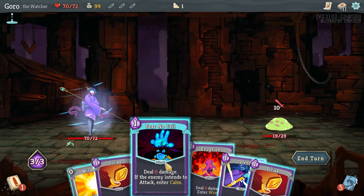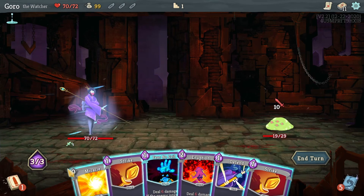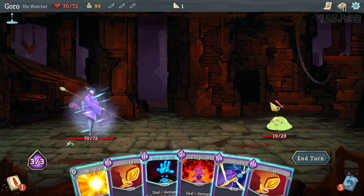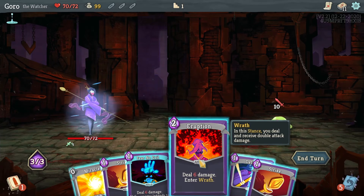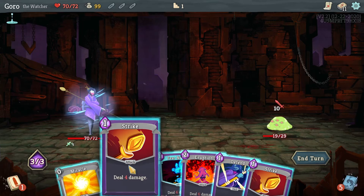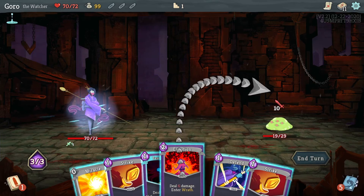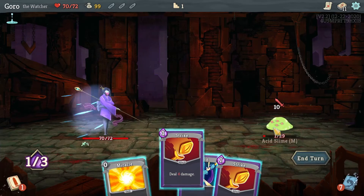Okay, my plan: Eruption, Fear No Evil, Miracle, Strike. When we enter Wrath, Eruption will deal double damage but we'll receive double damage too — it goes up to 20. But I think I can kill him because this does 6 damage and will deal 12 in Wrath, and then Miracle Strike deals 8 damage. So Fear No Evil plus Strike without the 6 from Eruption will finish him. The math checks out — and there we go!